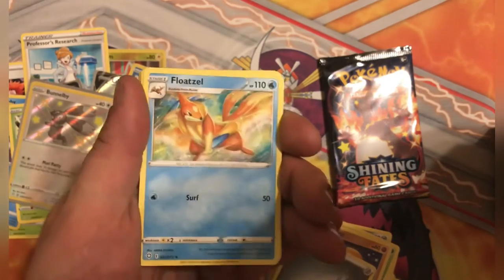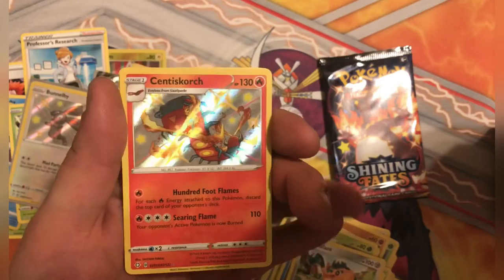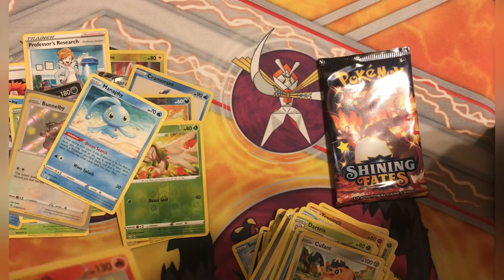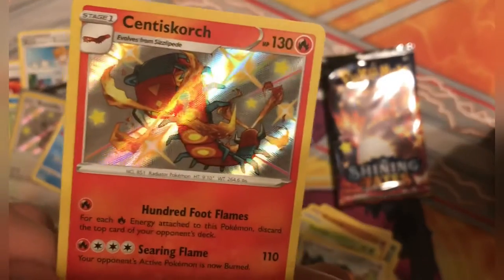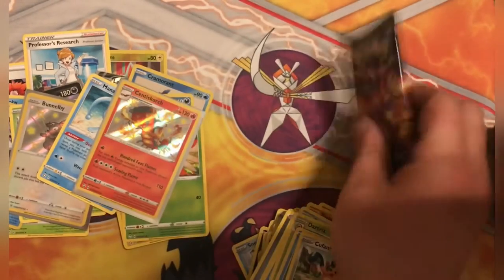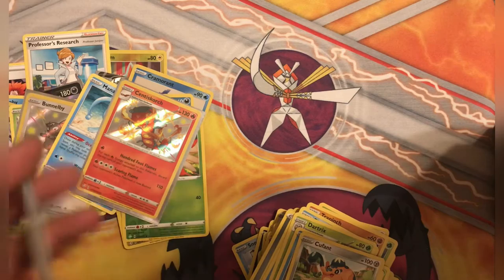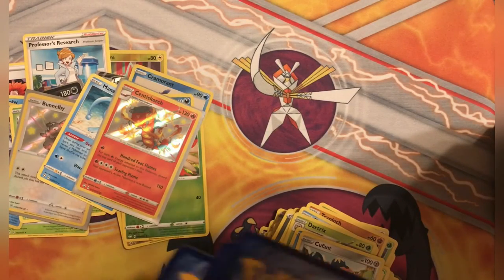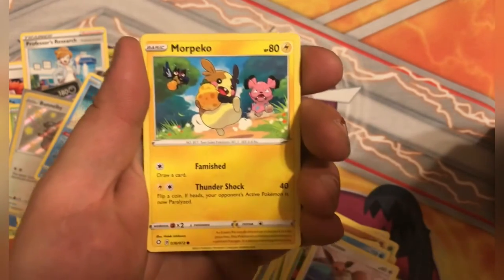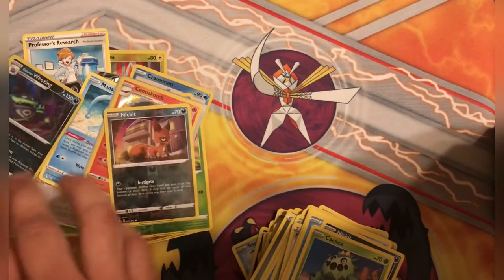Maybe I can get a God Pack in Shining Star V - I'll probably have a heart attack and die if that happens, to be honest. Joodle, Spinarak, Centoscorch Shiny - there we go! And a Manaphy. I definitely don't have this one, and I love Shiny Centoscorch - it is one of my favorite Shinies, especially from the newer stuff. That blue on there is just fantastic. So there we go, that's definitely one I'm excited about. Next one, going to Charizard artwork. Water Energy, Rusted Sword, Dark Tricks, Eevee, Cactus, Reverse Nickit, and a Holo Galarian Weezing. Ended on a Holo - not bad.